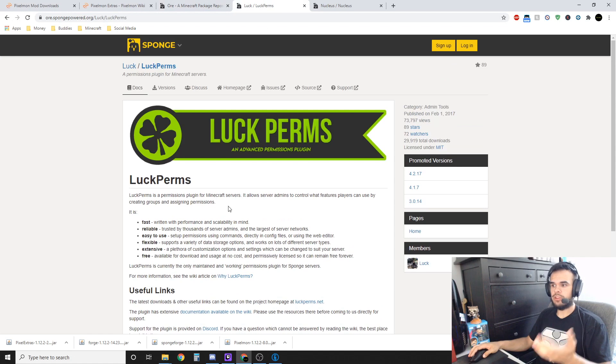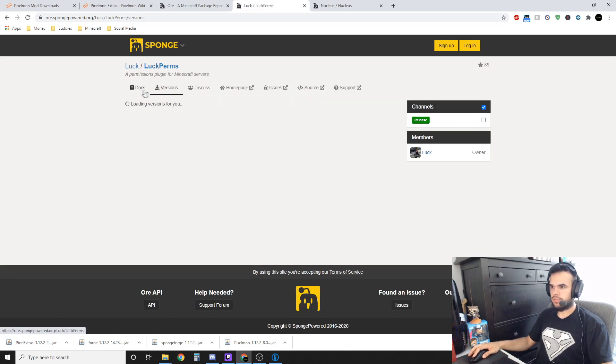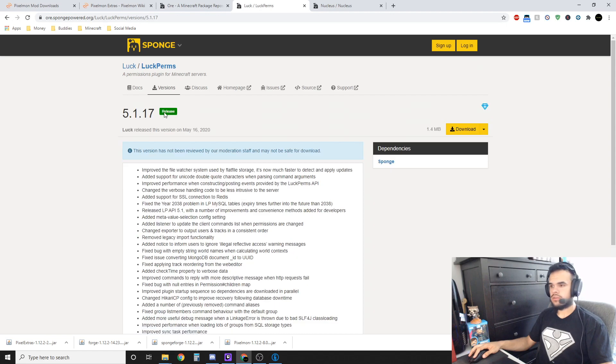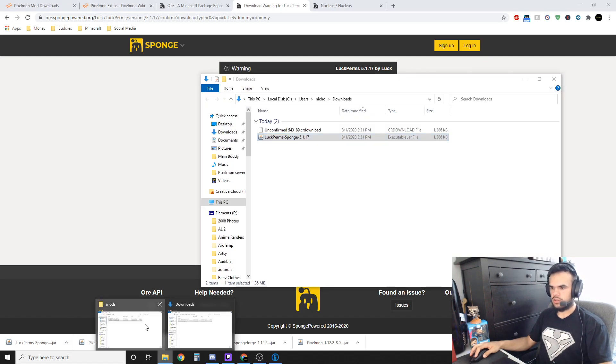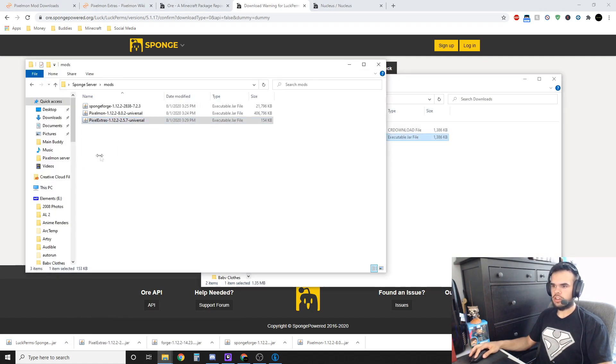Here's LuckPerms — this is our permissions plugin and what I'm going to be teaching you how to use. I actually have a full tutorial for it, but I'm going to show you the very basics of setting commands for the default group in this video. Download the latest version — it'll say 'download at my own risk' since it hasn't been reviewed, but it's a very well-known plugin so don't worry. Take LuckPerms and throw it in the mods folder as well.